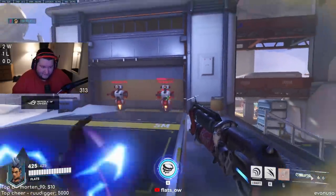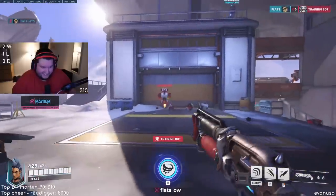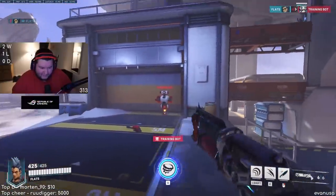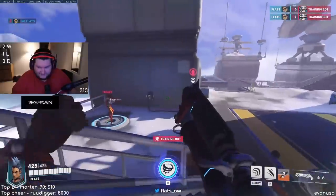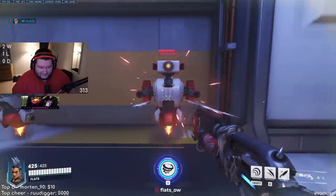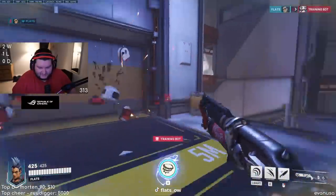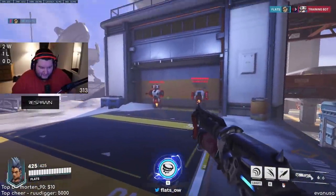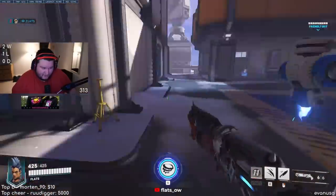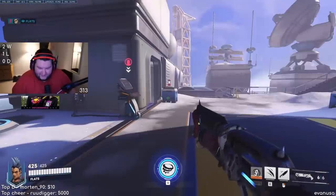The wound effect from the dagger is noticeable. Testing her Commanding Shout — it gives her 625 HP and she one-shot a Tracer. Her E ability — wow, that does a lot of damage, like 100 damage per swing. You can hit multiple people with it, like a Reinhardt hammer if you've played him. If you treat it like a Rein hammer, you can actually hit multiple targets with it.